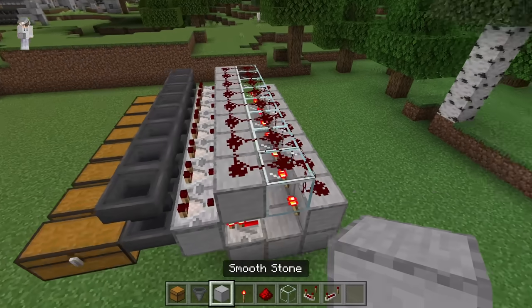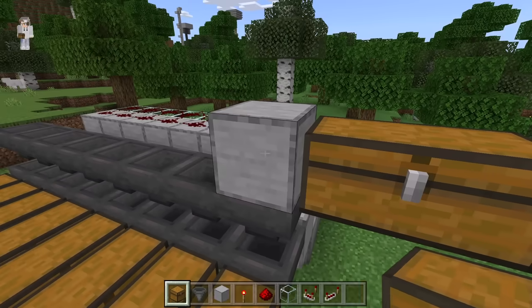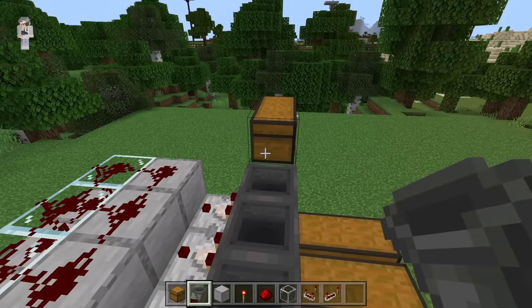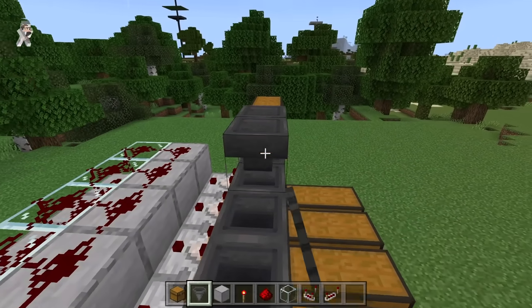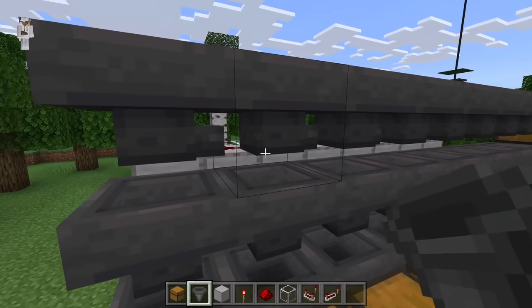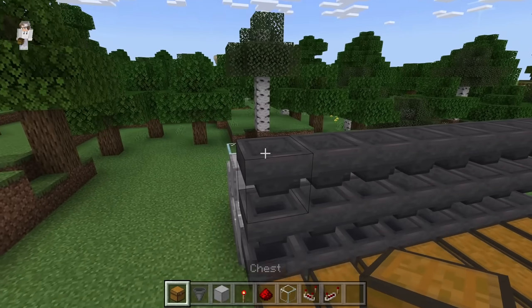The next step is to crouch down and place a block at this spot. Now crouch down and place 2 chests over here. Then break this block. After you've done that, turn over this direction. Then crouch down and place 8 hoppers over here — 1 through 8. Make sure all of those hoppers are falling towards the chest. Now crouch down and place 2 chests over here.